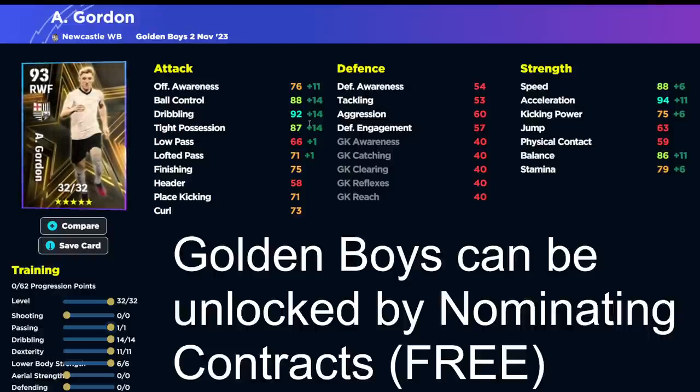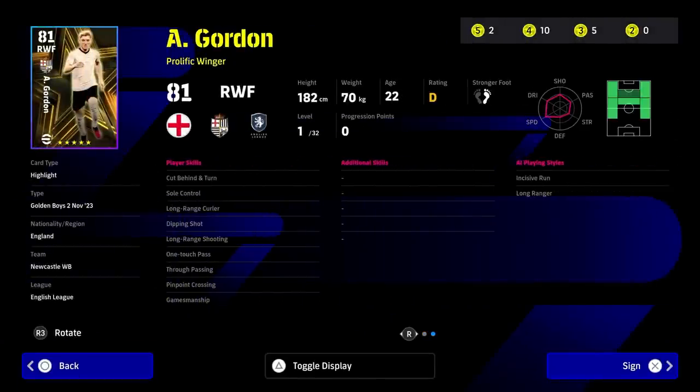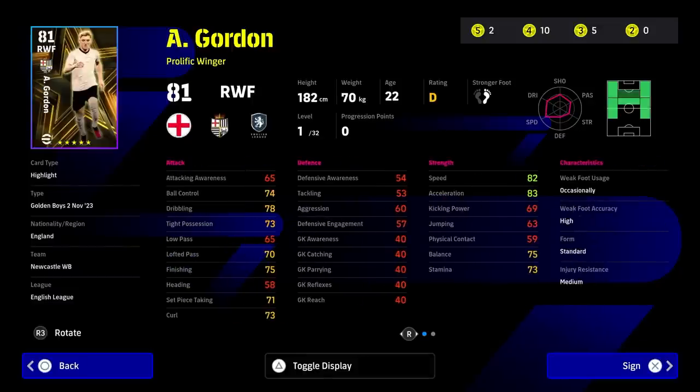Gordon has 92 dribbling, 86 balance, 94 acceleration and 88 speed. But the way wingers are working at the moment, you need better stats than this — balance needs to be at least 90, all dribbling stats need to be 90, and you need to be able to pass or shoot. He can do neither really well, even with 75 finishing. But if you're a Newcastle fan — and as a United fan I'm still hurt — this is a really solid option on the right flank. He's got one touch pass and pinpoint crossing, so he is very usable. As a four-star he'd have been much better.